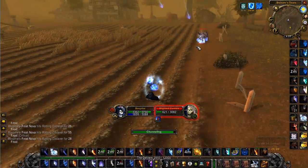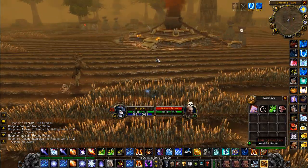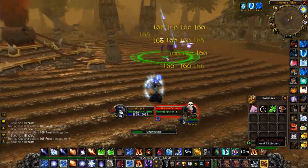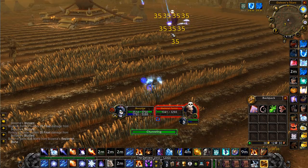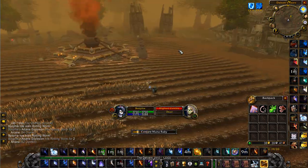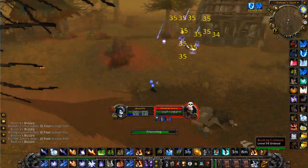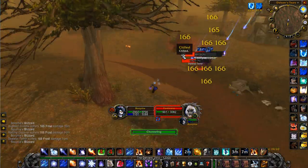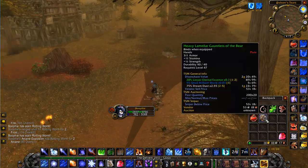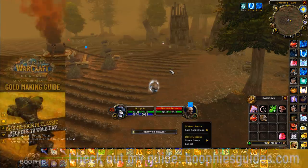I'll speed up the clip and show you what I do on a full run when there's no competition and you've got it all to yourself. Basically just go around, do a full loop, about four to five pulls. If you're lower level keep the pulls about that size; if you are level 60 you can pull probably half the whole thing or the whole thing if you wanted. The fears will get annoying, but you can avoid them by blinking as soon as the Terror zombie starts casting the fear — blink out of the range and that's how you avoid it.